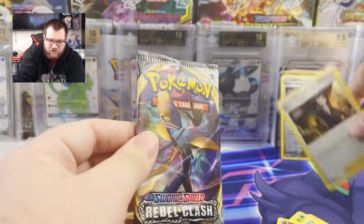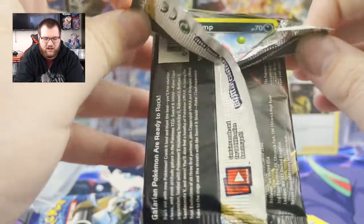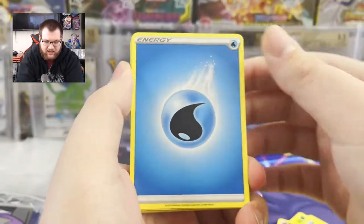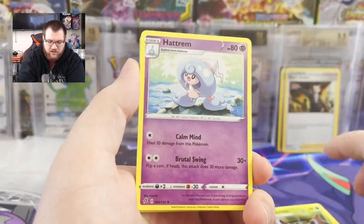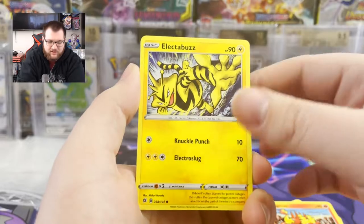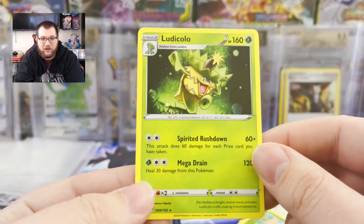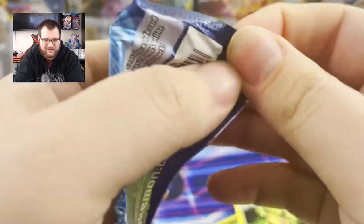Up next we have Rebel Clash again. Let's go ahead and see what's in our next Rebel Clash pack. We've got an Imp Dimp on the front. Come on, Imp Dimp, bring us some luck. We've got a Water Energy, Masquerine, Hatterim, Quarkle, Imp Dimp, Magmar blowing fire out of his mouth, Electabuzz, Scalvit storing some nuts, Snover, Reverse Metapod, Regular Rare Ludicolo. I like the art. I hate Ludicolo just for the simple fact that I hated battling it in XD Gale of Darkness, but I really like that art. So I'll take that as a decent pull.